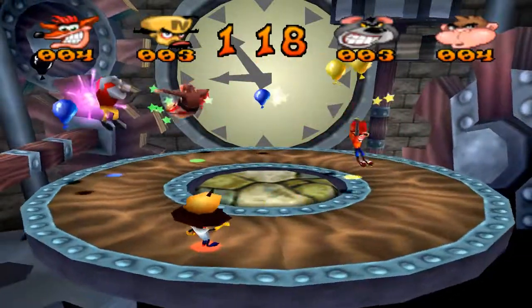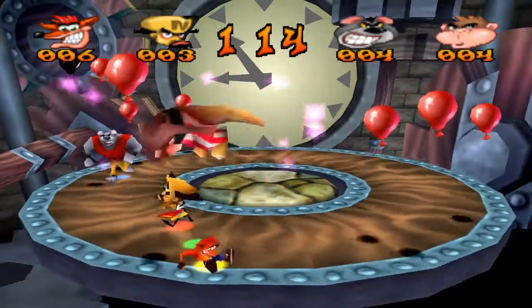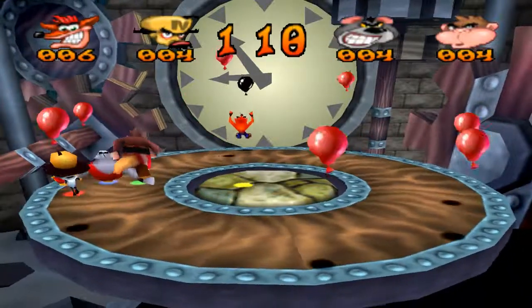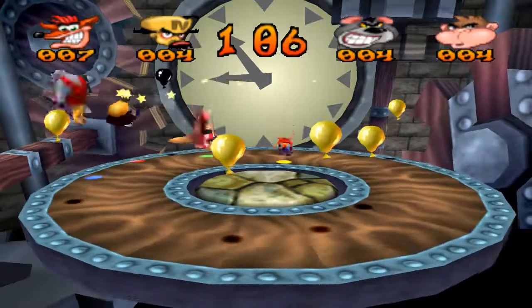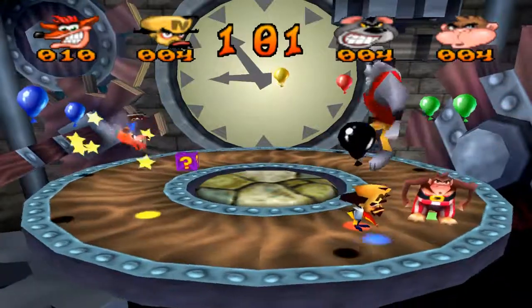Okay, the Vacuum — now all the Balloons of my color will be attracted to me. But one thing to keep in mind whenever you have a power-up: expect the other players to come towards you. They're gonna try and really come at you. Oh, if I had the Vacuum, this would have been so much helpful.